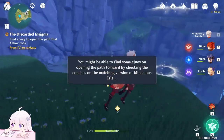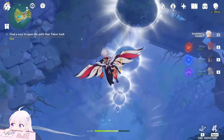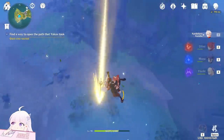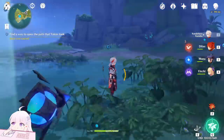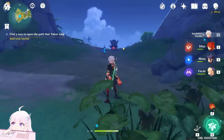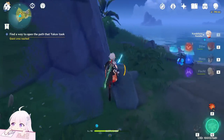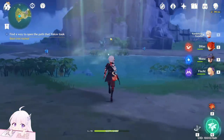Give him the insignia. Now we have to open a way — to open this, just jump down first. You have to control those pillars one by one. The order you can hear from the echoing conch: white, green, red, blue.